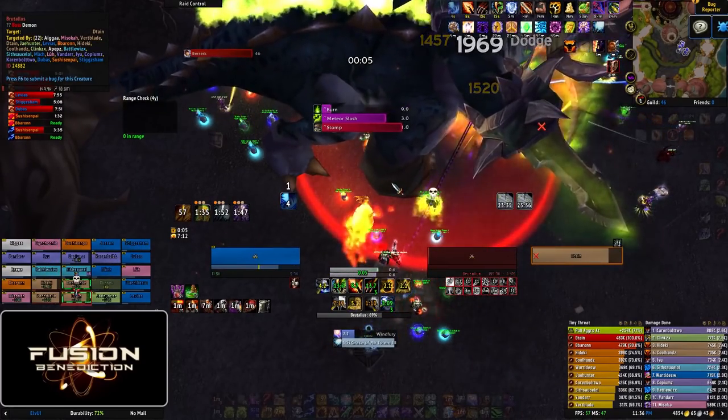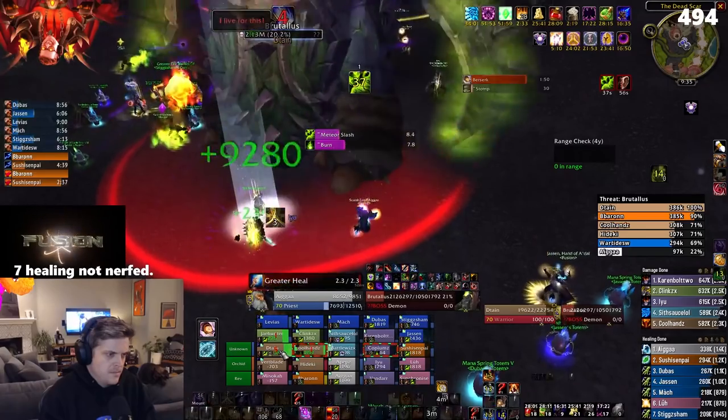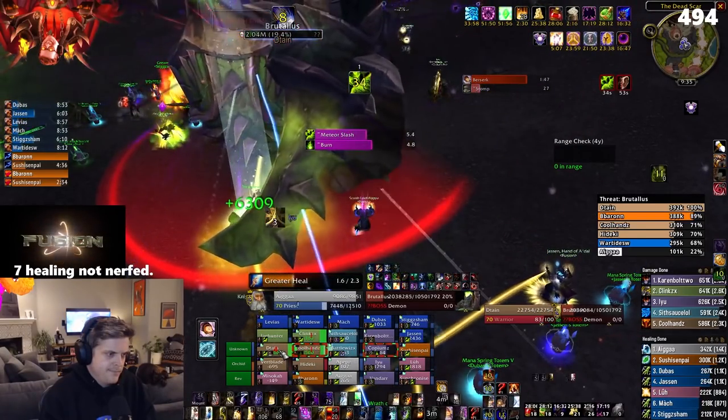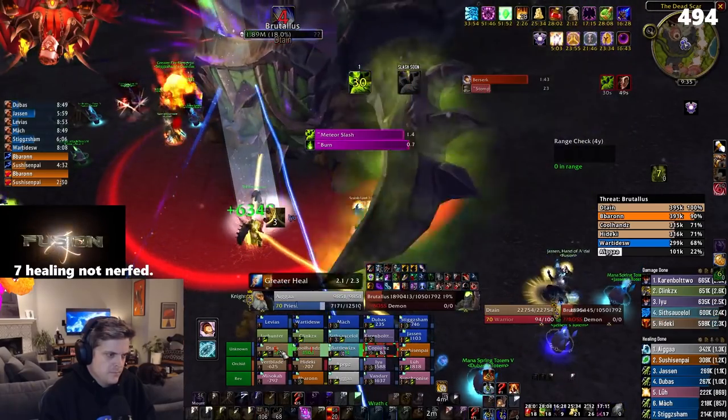Burn does ramping damage and will require a designated healer for the last 10-15 seconds of its duration. The final set of ticks deal over 3,000 damage each, so players should be ready to use a healthstone as well to live. Taking stacks of Meteor Slash with Burn will almost always result in a death. Burn can be removed by Paladin Bubble, Cloak of Shadows, and Ice Block. If Burn is cast on a tank, it should be cleared by the next stomp they take, but it will require significant healing until then because tanks almost always have stacks of Meteor Slash.